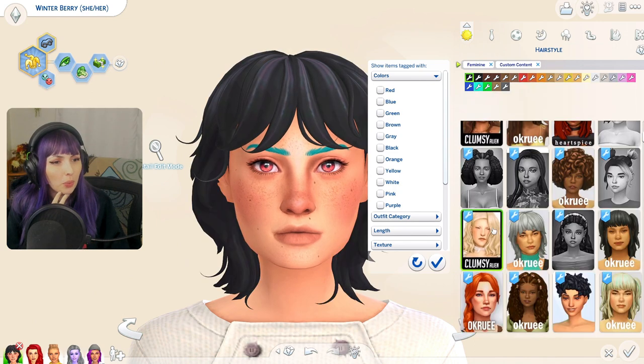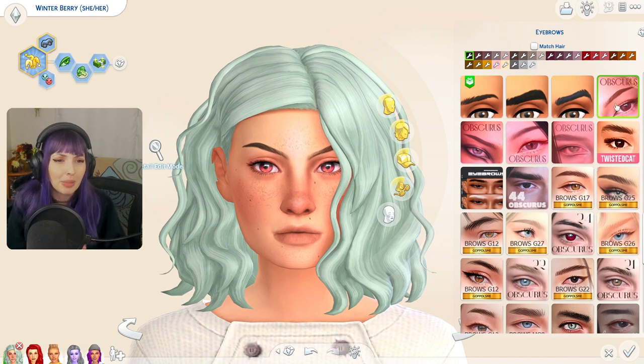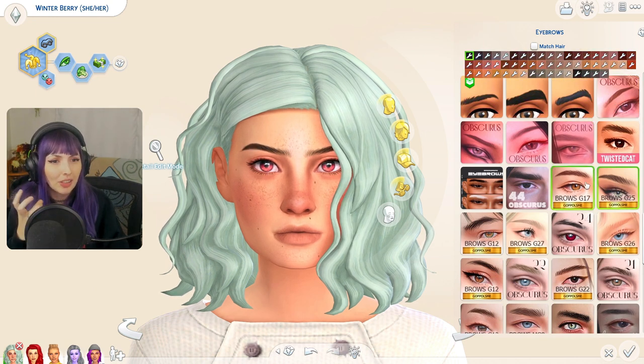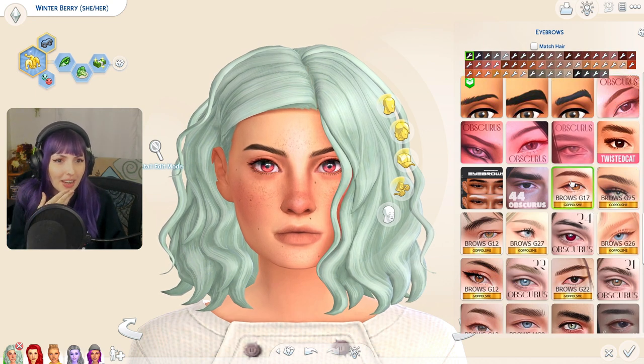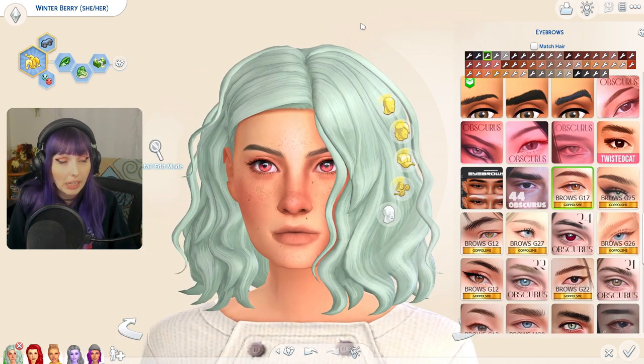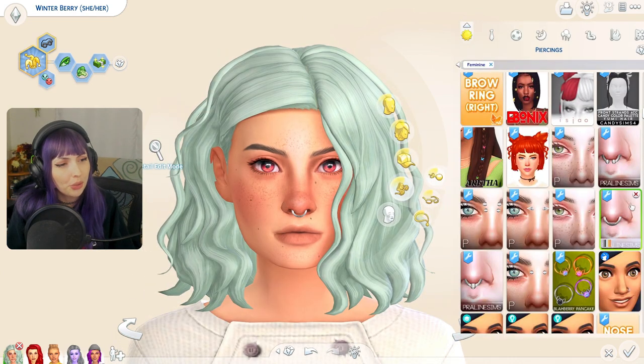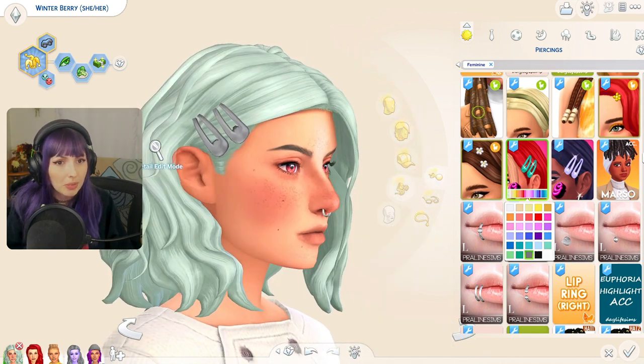I'm honestly going for something wavy — yes, this one. Because I remember when I was first making her, I wanted her to have like just the really thick wavy hair. And I think I'm gonna go for these brows. Obviously not going to find anything in this light minty green, but I'm thinking that looks pretty nice. And then of course we got to go for a nose ring, and oh, we got to go for some hair clips.